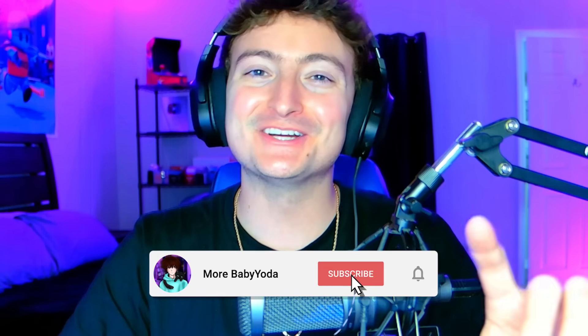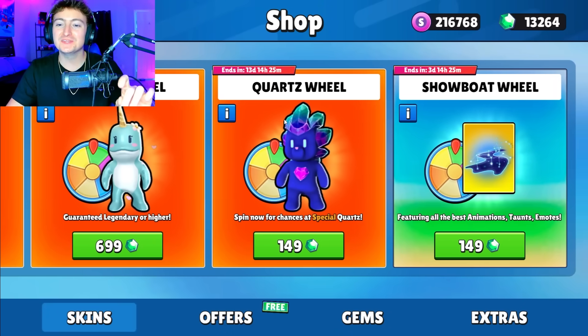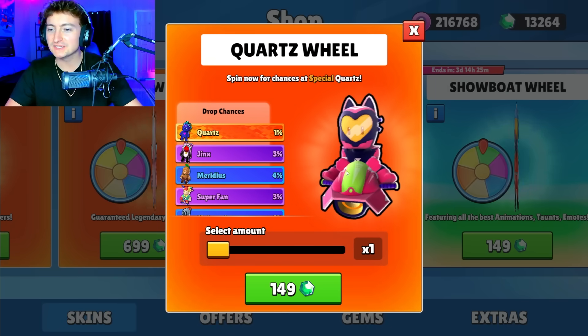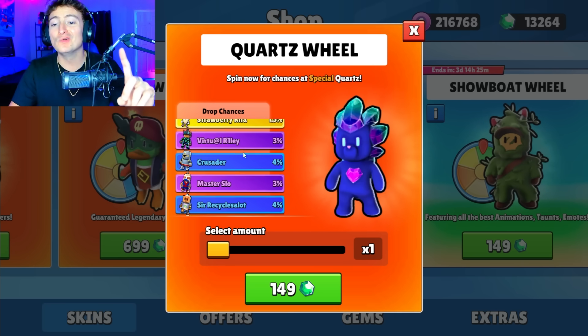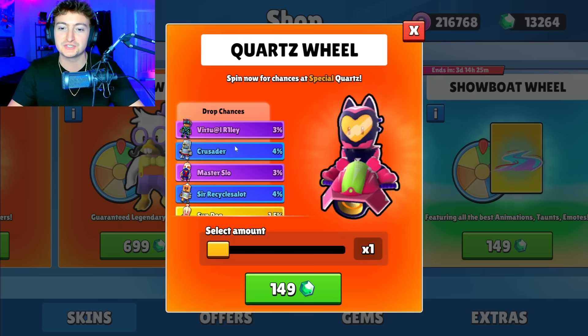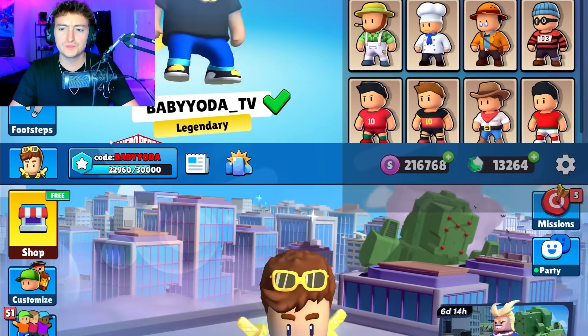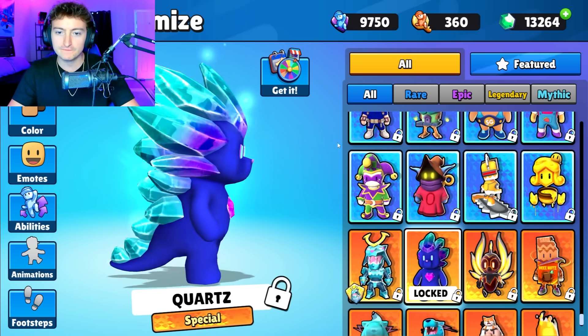Today Stumble Guys just added a brand new wheel into the shop. It's called the Quartz Wheel, which you have a 1% chance to get a brand new skin called the Quartz Special. Only a 1% chance, and everything on this wheel is pretty much useless besides that brand new skin. But before we spin it, we'll take a look at it at the locked screen so you guys know what we're going for.